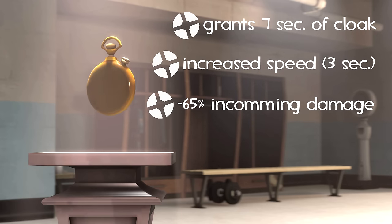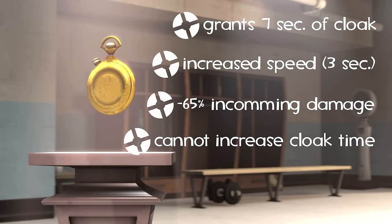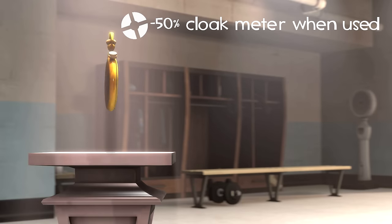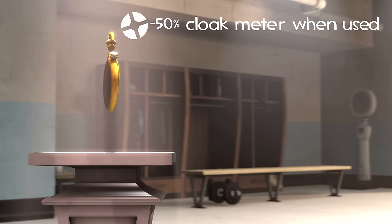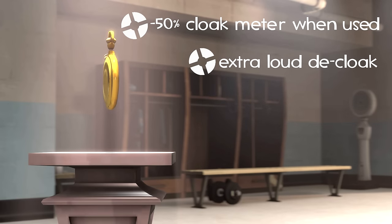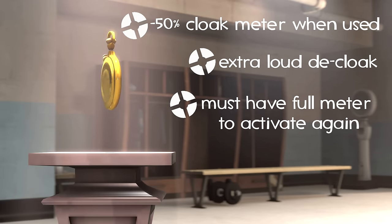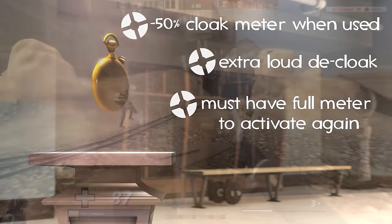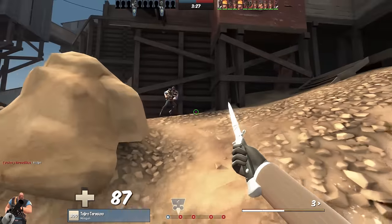After the initial three seconds, the spy has four seconds of normal cloak without the damage reduction and speed boost to find a decent place to decloak. Once the Dead Ringer has been activated, there is no way to pick up ammo while cloaked to extend the invisibility duration. Also, 50% of your cloak meter is immediately consumed upon activation, meaning you're already down to half. The Dead Ringer also has the loudest decloak sound of all invisible watches, making it much easier for the enemy to hear you. Finally, the spy must fill his cloak meter back to 100% to activate the Dead Ringer again.